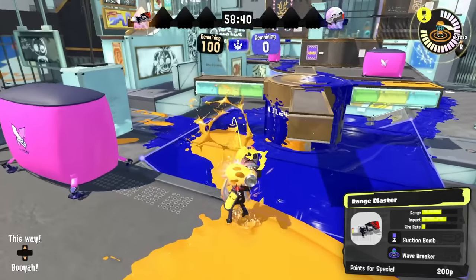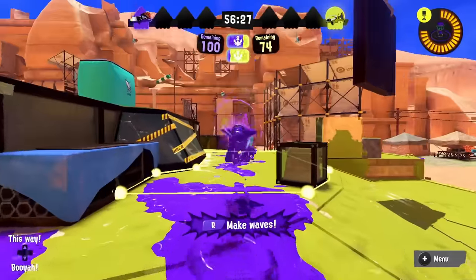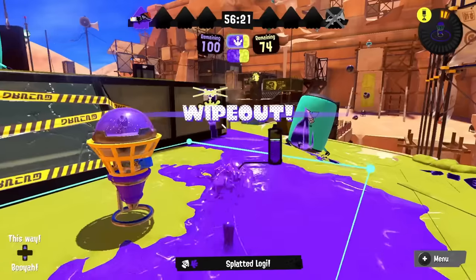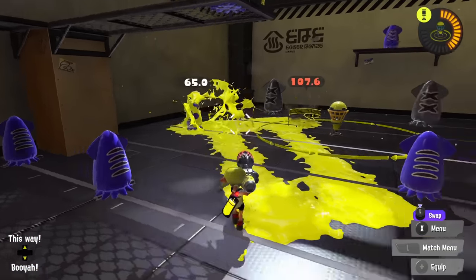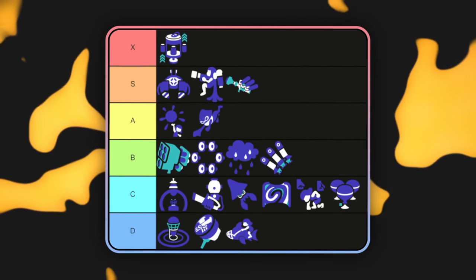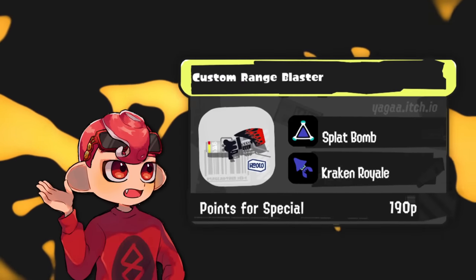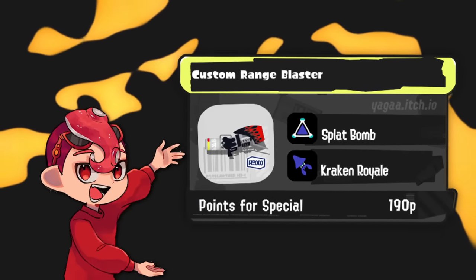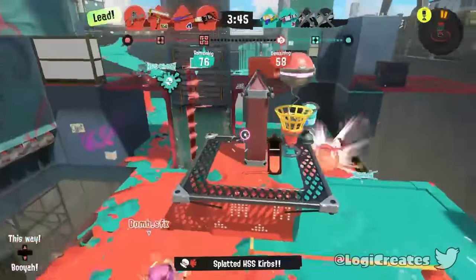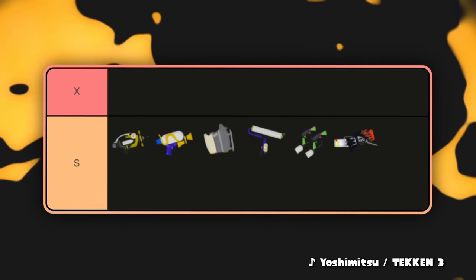The only thing making Range Blaster more comparable to Machine is a worse kit. Suction is okay but you can't use it as much, and it's not the same as fizzy. Wave Breaker is mediocre, though it has good synergy with Range — you can use it to retake, find hiding people, then walk forward. It's still useful for getting back in. A custom Range Blaster or stronger kit could push it even higher. It would likely be top tier on Tower Control. For now it's a good time to be a Range Blaster player.